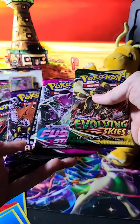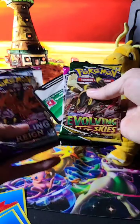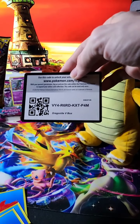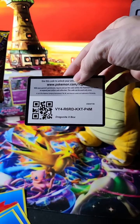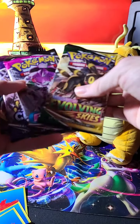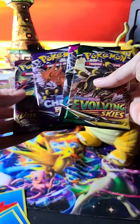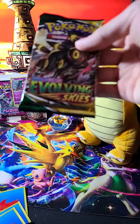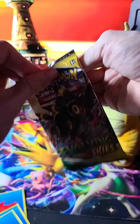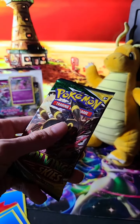Evolving Skies, Fusion Strike, Chilling Rain, Vivid Voltage — what do you want to see opened first? Oh, look, there's the code card too, by the way. If you want that, screenshot it, do whatever you need. Evolving Skies, all right!